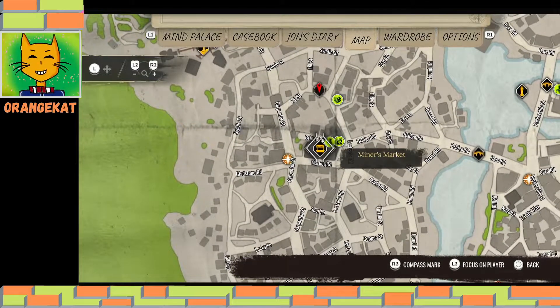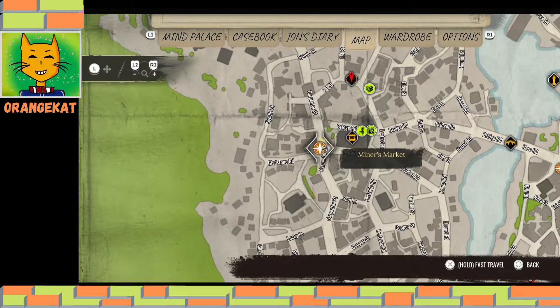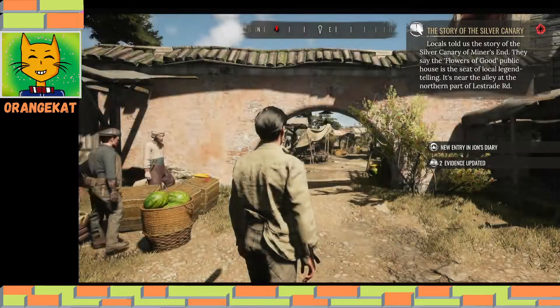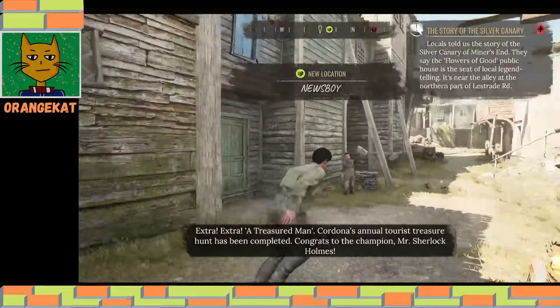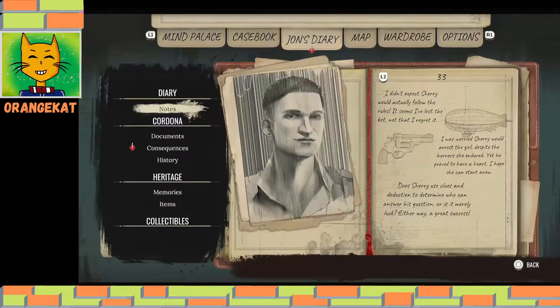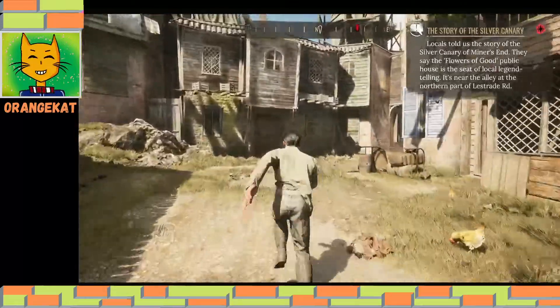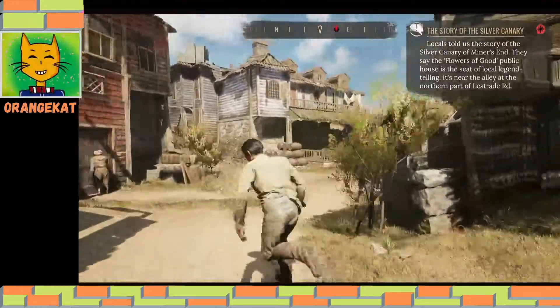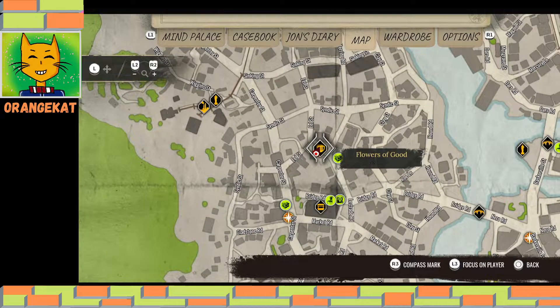You can already acquire that marker — if you passed it before it will be automatically added. Not all cases will give you a news article, but sometimes how Sherlock solved the case will be written in the newspaper. So let's go to the Flowers. If it's the first time you go here, it will automatically get a marker on the map, so you don't have to worry about that.